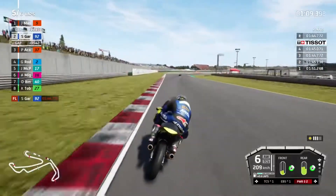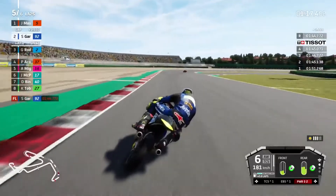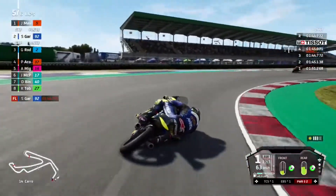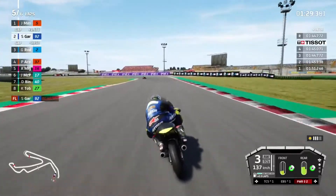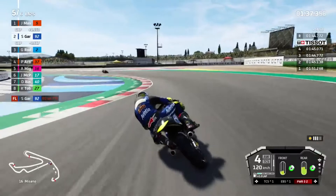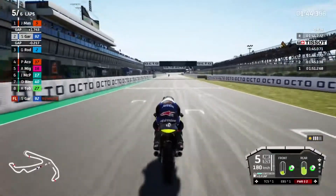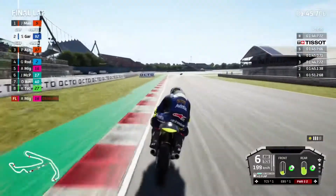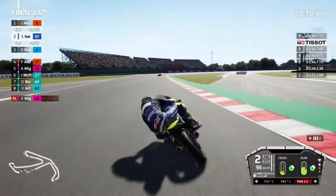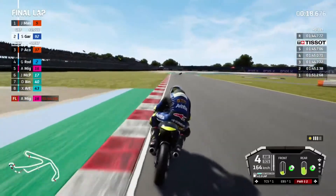I've got 0.6 fuel left which I could use if I need to, but I don't think we can catch Acosta at 1.2 seconds in one lap. We'll have to settle for second - a bit of a shame, I'd like to have had a win at this track. Quite simply Masià has just been quicker. Pedro Acosta has been overtaken by Gabriel Rodrigo, who is now 2.2 behind us - we've got a lap of extra fuel which we might have to use to keep third place behind us. We're losing a lot of time with this front tyre.